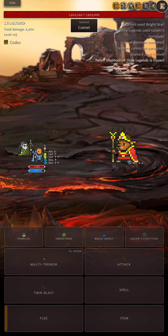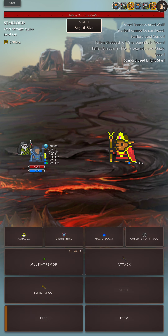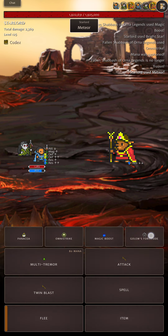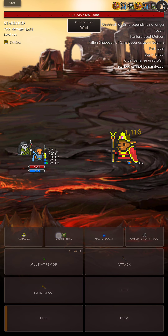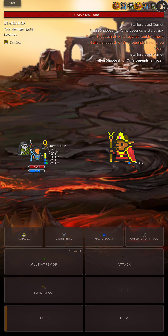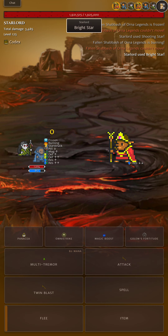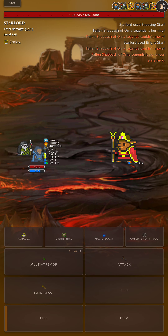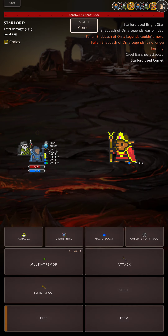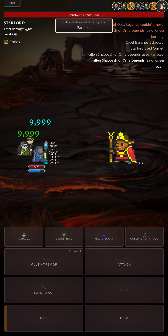Let's take Star Lord as an example, because a lot of players at this tier are still going to be raiding Star Lord. I'm pretty sure we'll be able to get Omnistrike on. There's the double resistance down — that's the Wail proc from our pet. If you had like a Tier 4 Yeti Co, it would be really nice for this raid.